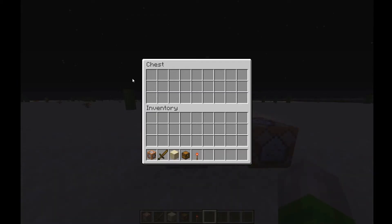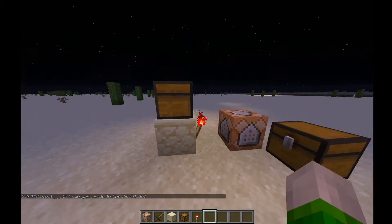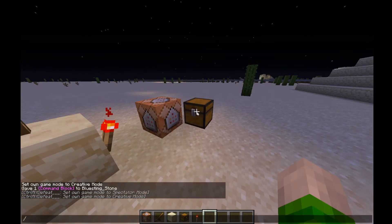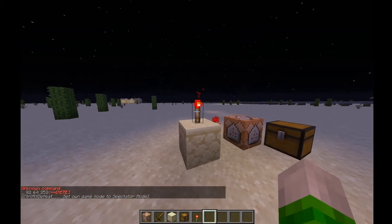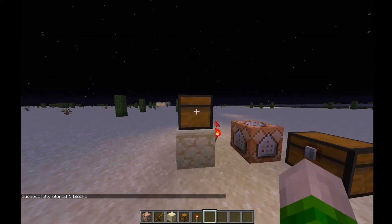The idea is: when this chest is closed, we want to clone a brand new template back into its location. To get that clone command, we'll type slash clone, then tab six times — both coordinate sets will be the same since it's one block by one block by one block — and then set the destination to the chest's location. Hit enter and there we go, we just cloned that chest to here.